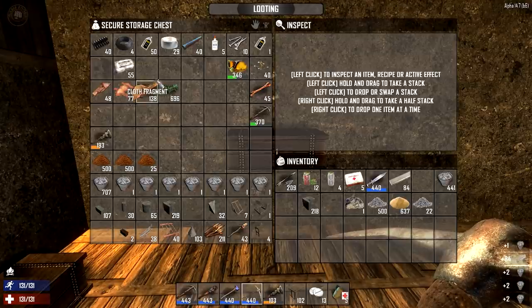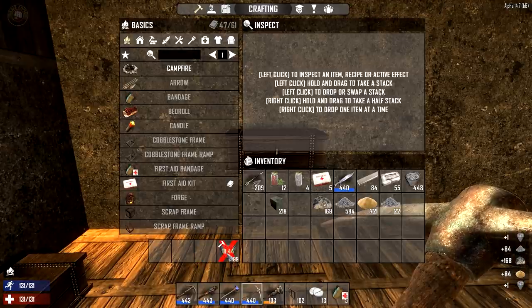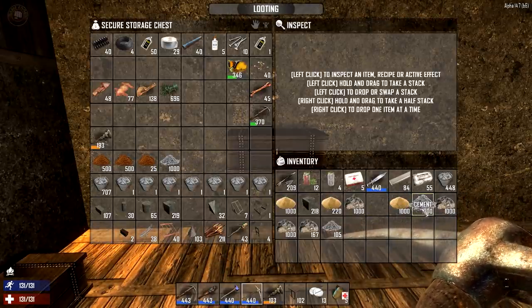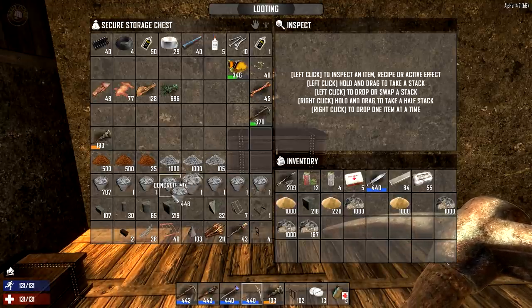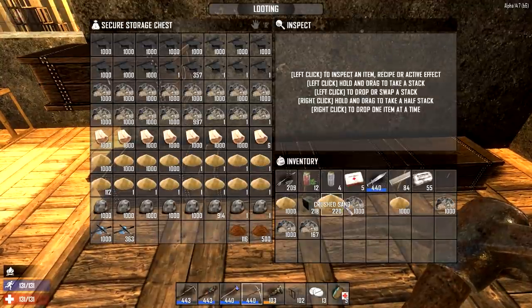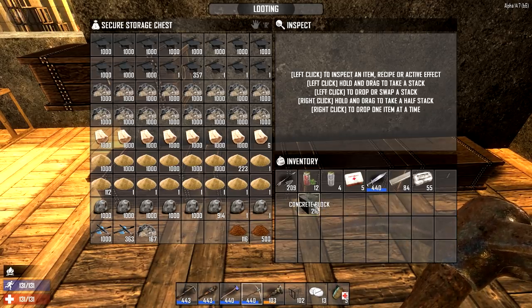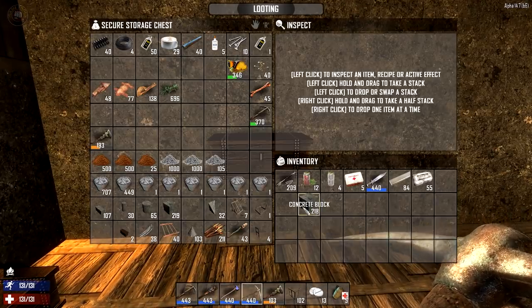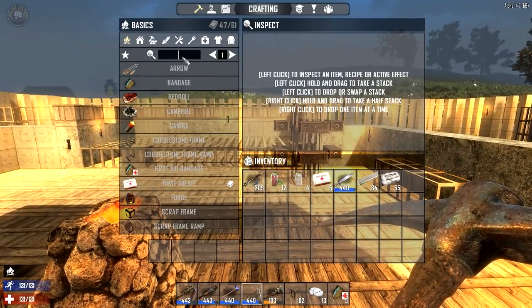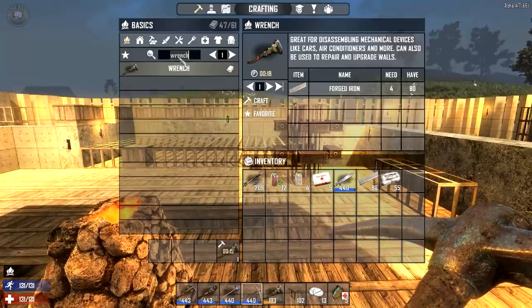Let's get in here, grab our stuff — I need iron. I'm going to drop this off. I've got some concrete blocks — that's really good. I had some in here already — should've looked before I made more. Let's get a wrench going and see what level we can get. We also want to get some iron.